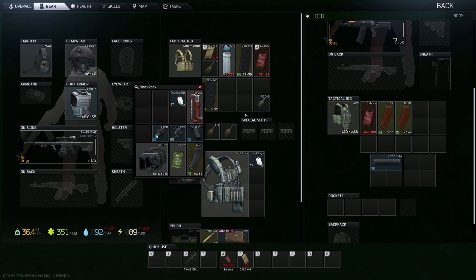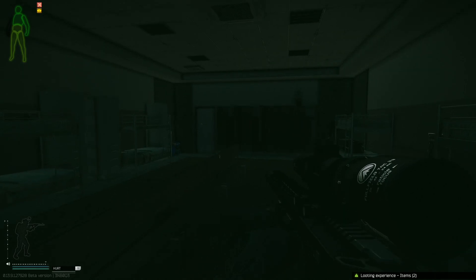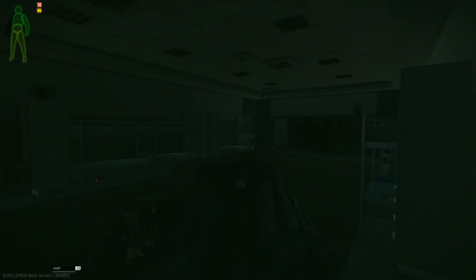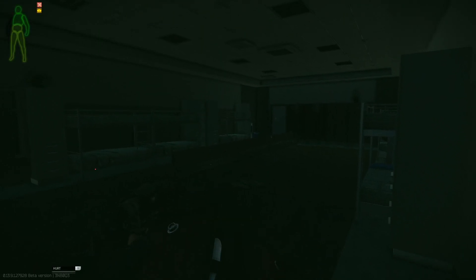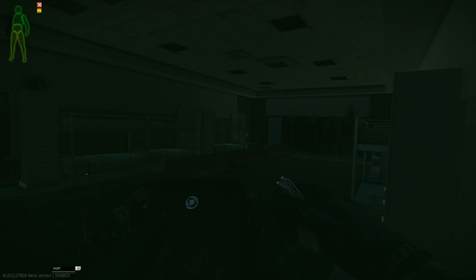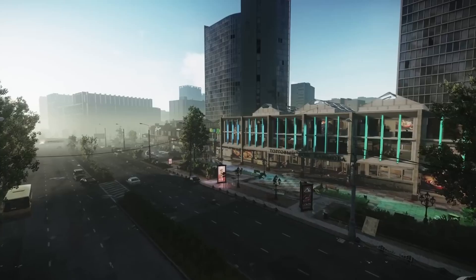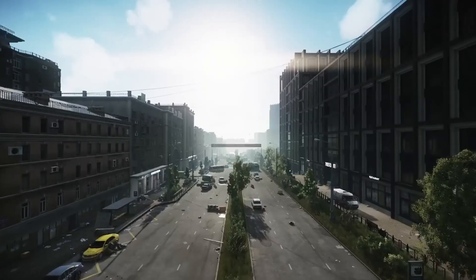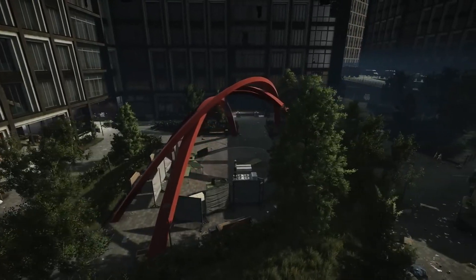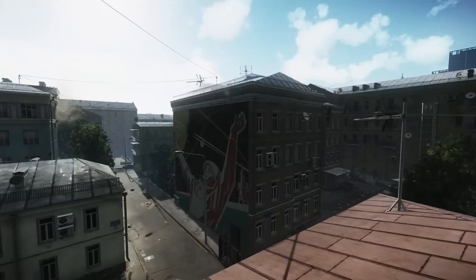Speaking of getting into gunfights in early wipe, the best advice I can give is to prioritize your survival over loot. Yes, I know greed always gets the best of us, but if you do manage to kill somebody, oftentimes it's not worth it to loot those players unless you are in a safe area where there can't be any third parties. The gear people are using is going to be low tier — being overweight, you need room for quest items and so on. So before jumping on a body, think: is it worth it to search this body only to die in the process? In most cases it's not. But if you do want to loot them, try and drop your backpack and take theirs into a more secure location to loot.